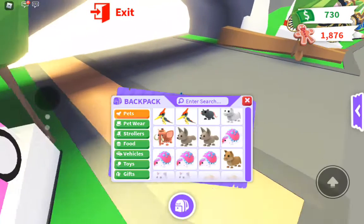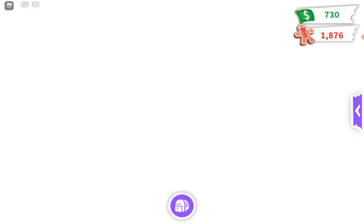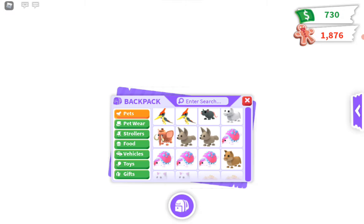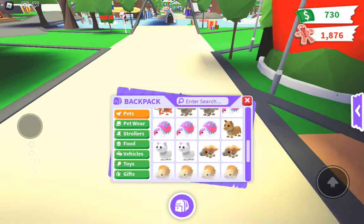Today we are trying to get some new pets — we're trying to get a fossil egg. There are a bunch of fossil pets like the Pterodactyl, the Glyptodon, and the Triceratops.